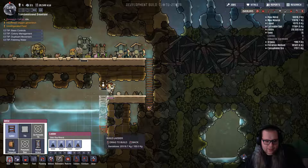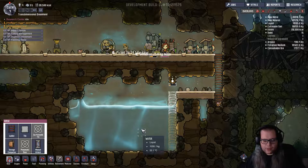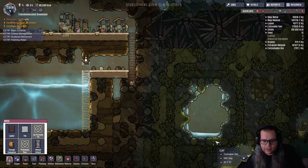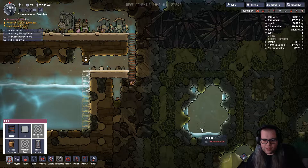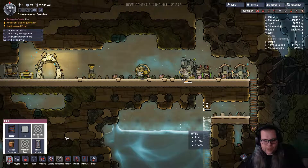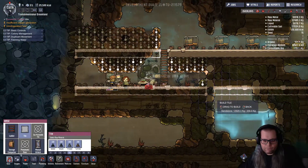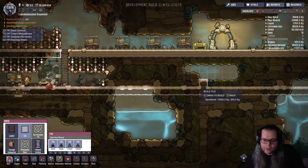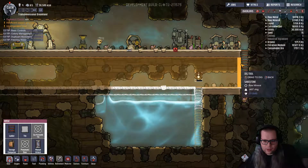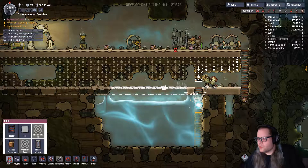I'm going to have to make a ladder system. Let's go down here. So eventually I've got to pump the water out of there. Oh, that's clean water — none of the slime is touching it. I thought slime was touching that. I got lucky. I have a second smaller water source right there. I should be able to make quite a few rooms right here, eventually.